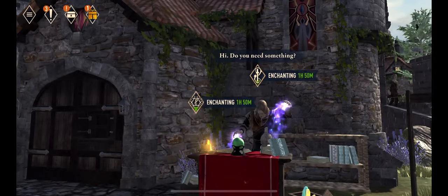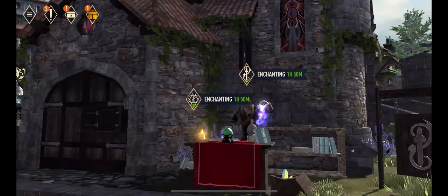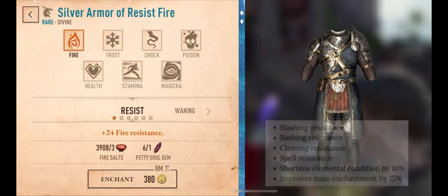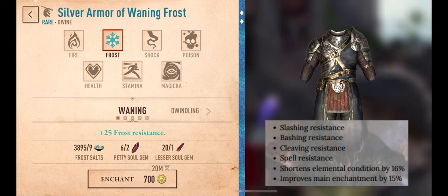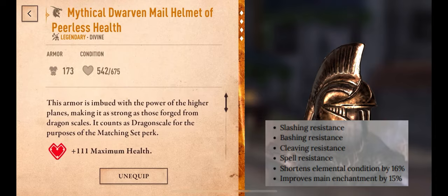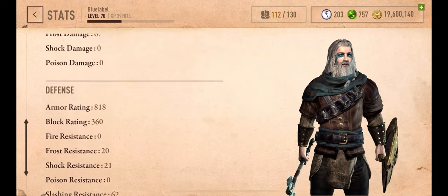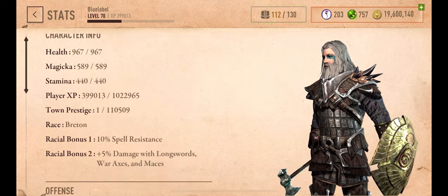Now we are going to talk about secondary enchantments. Different players may desire different secondary enchantments based on their overall strategies, but in general the following are the most useful secondary enchants on gear: Slashing resistance, Bashing resistance, Cleaving resistance, Spell resistance, Shortens elemental condition by 16%, and Improves main enchantment by 15%.